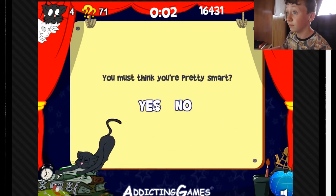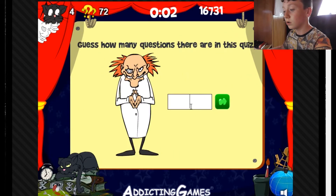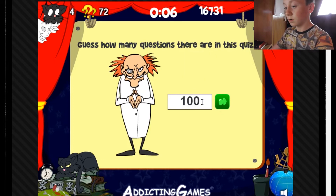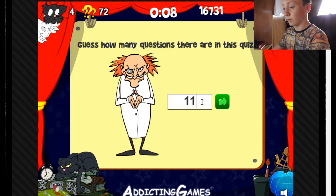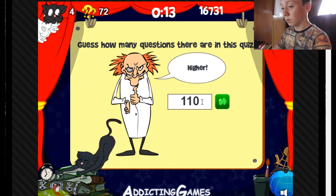You must think you're pretty smart. Of course I'm smart — I've got like 4 lives left. How many questions are in this quiz? 100? Higher — 150. 150. Lower — 110. 111.